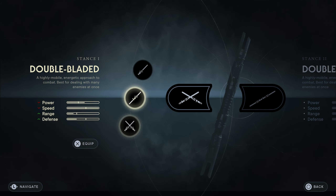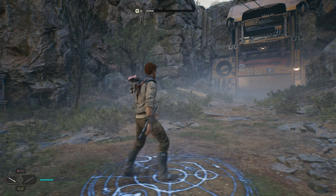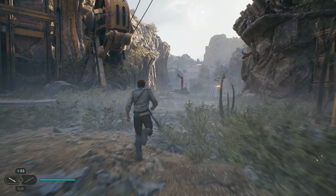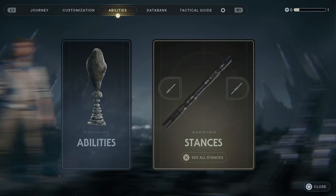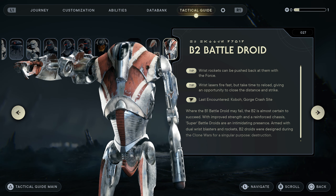Let's change the stances. Very quick on the menu items — that's nice. Tactical guide — recent. Wrist rockets can be pushed back, that's nice to know. Wrist lasers fire fast but take time to reload giving you opportunity to close in. So maybe reflect and then when they're reloading, try to get in closer to destroy them with lightsabers. We'll have to try that.